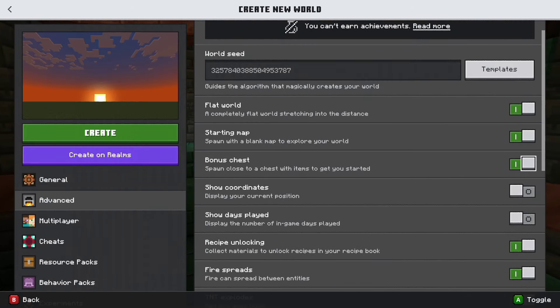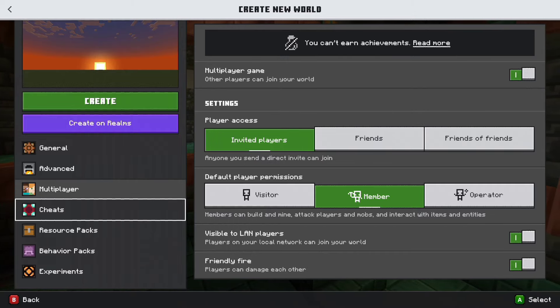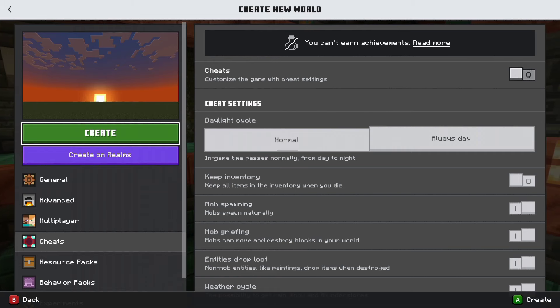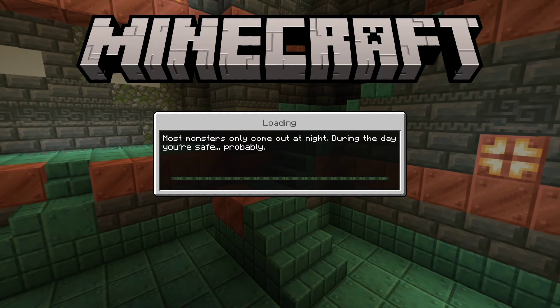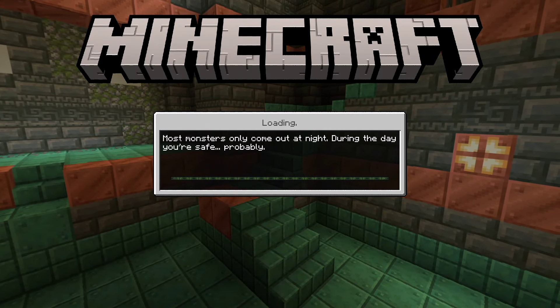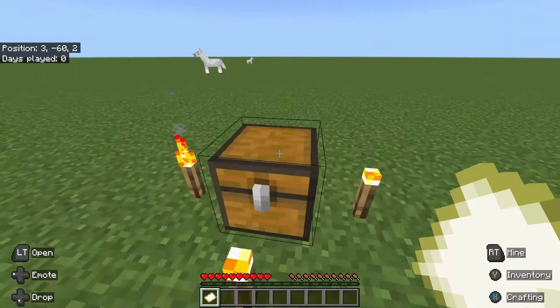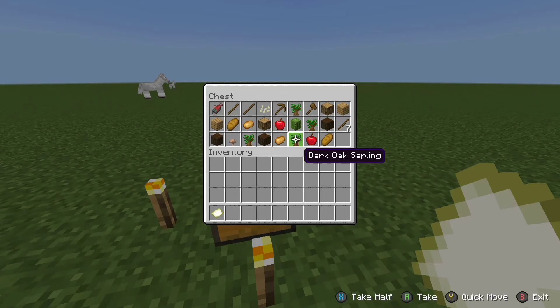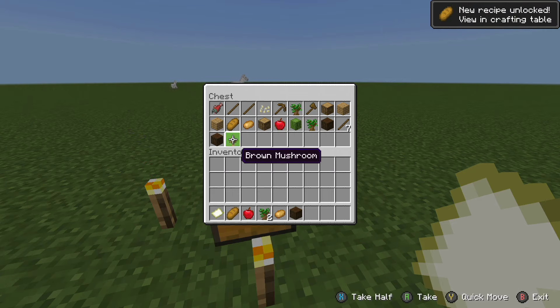The main thing I want is a bonus chest. If I don't have a bonus chest, this video is practically going to be impossible to make because it's impossible to survive — you don't have anything, it's just a flat world. You just have food because cows and sheep spawn, but that's pretty much it. Okay, so here we are in the Minecraft world, and here's our bonus chest — the thing that's going to keep us alive in this abyss.